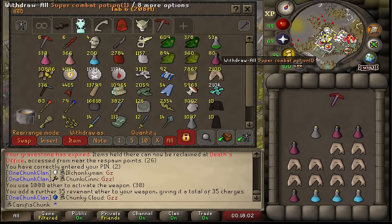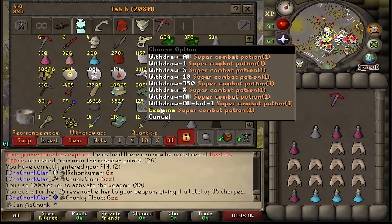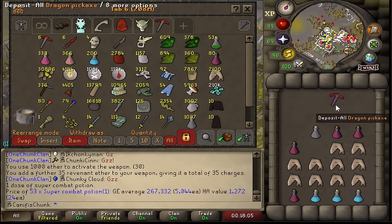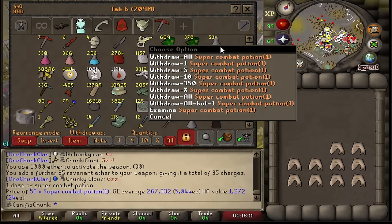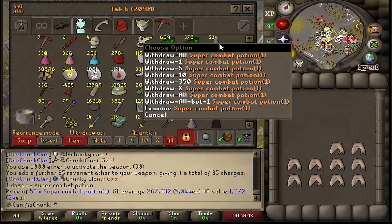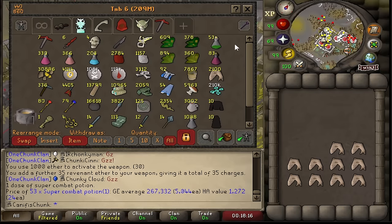Look at this stack — 53 super combat doses! Me from about a hundred kills into this grind could never have expected this. I'm so excited. I get about five or six kills per dose now, so that is nearly 300 kills of just guaranteed super combat usage, which is so, so nice.